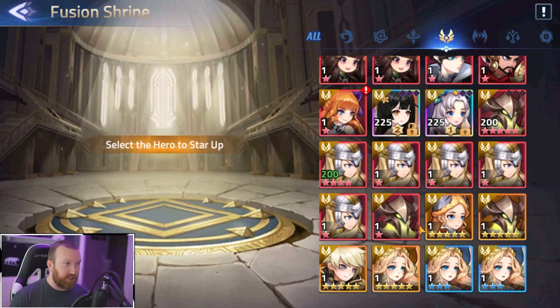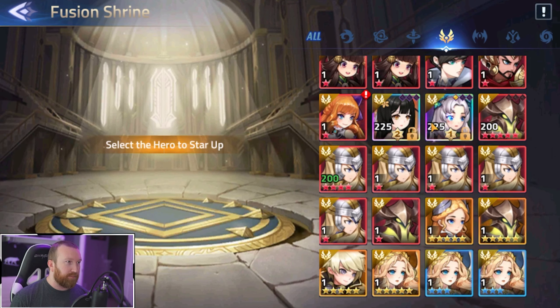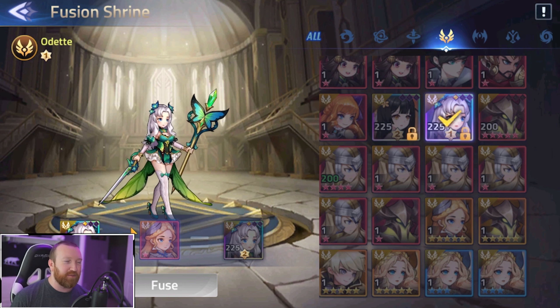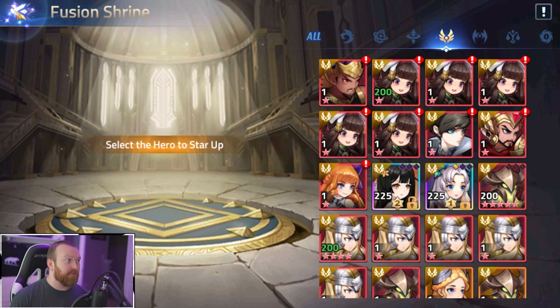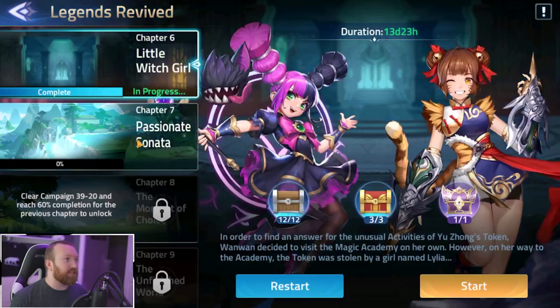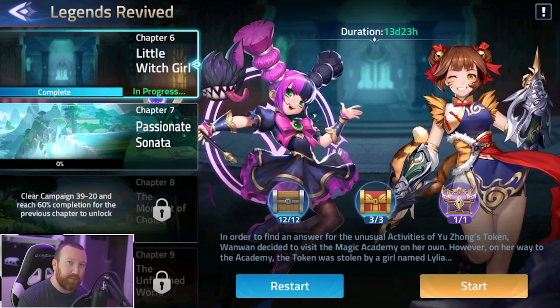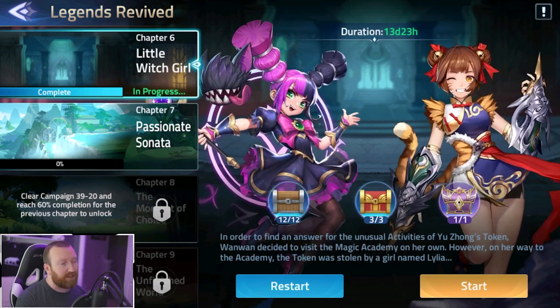I don't plan on building some of these heroes so I'm going to food them off. I'm going to save Guinevere copies and Chang copies. Look at all the extra copies — we were literally just one copy away. We need one more copy to level up Odette — the skin's messing me up. Yeah, it's looking pretty good. If there's an image file I can find for the map, I'll post it on screen. That was the Little Witch Girl — make sure you hit that subscribe button, leave a comment if you want guides on other chapters, and I'll see you guys next time!